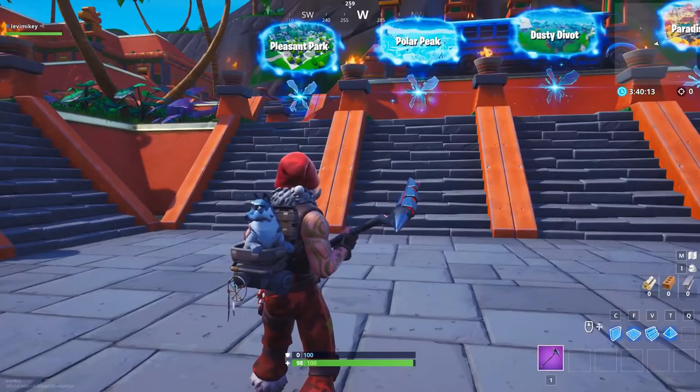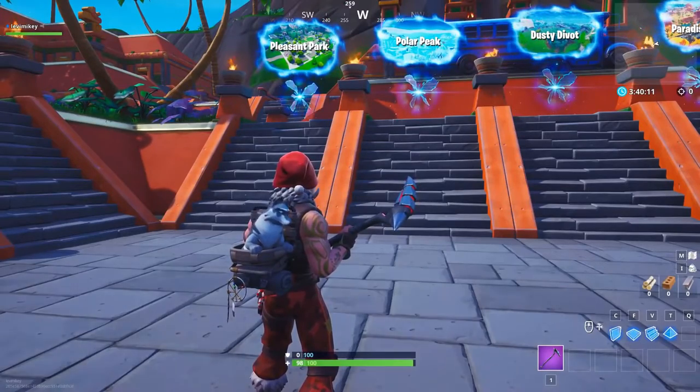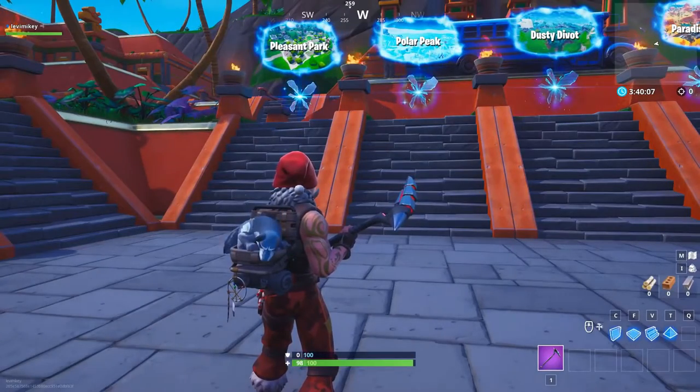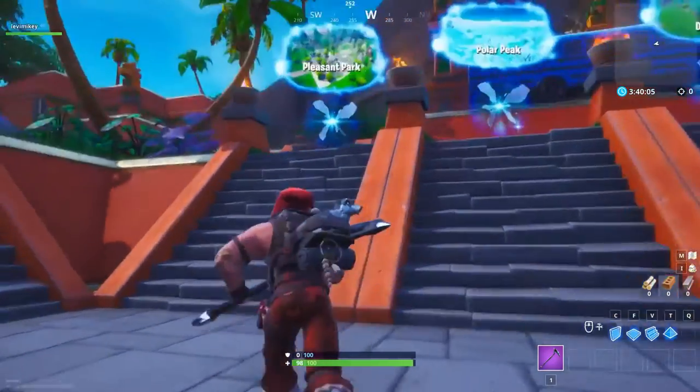The hidden island in Fortnite — you've all seen it off the coast. That little island looks so nice and you all want to get there, and this glitch is so easy to do.